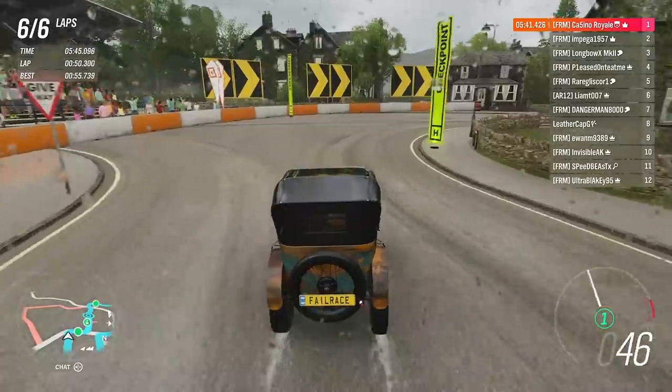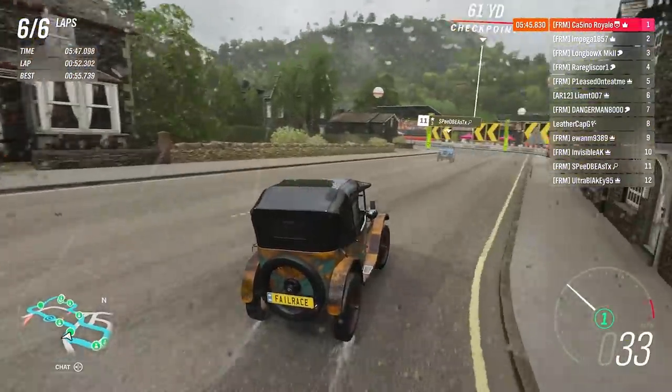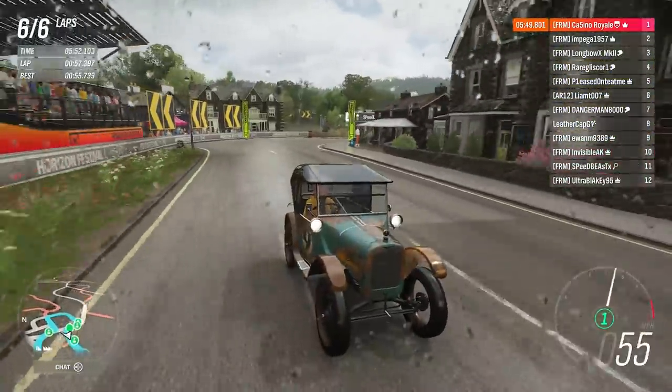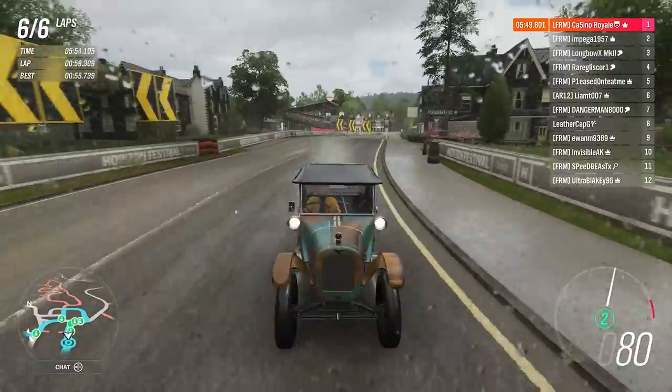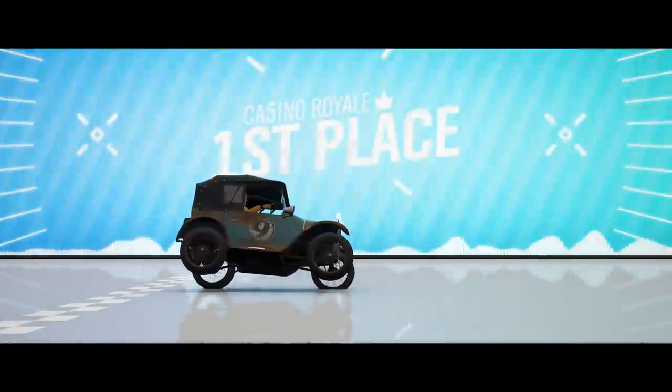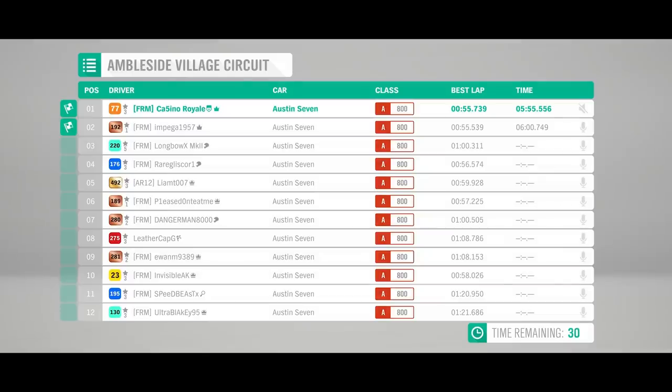We've just got a couple more corners to go — nothing stupid for me here. We're just going to coast it through and off towards the finish line. That's a good finishing shot right there for the Austin — we will take victory. Impega does beat our fastest lap, only just, very very close between both of us. Longbow is back in third. Kalisko a bit faster in fourth.